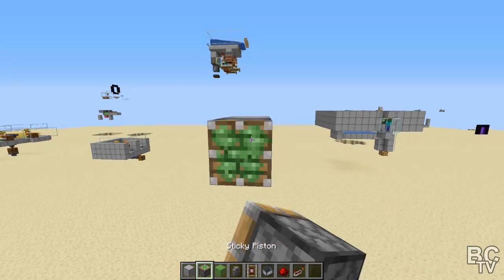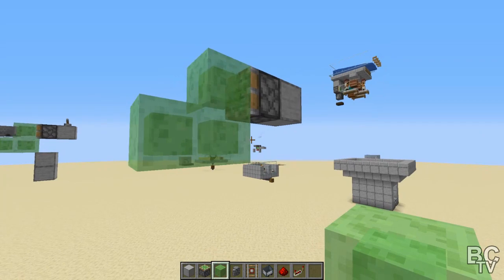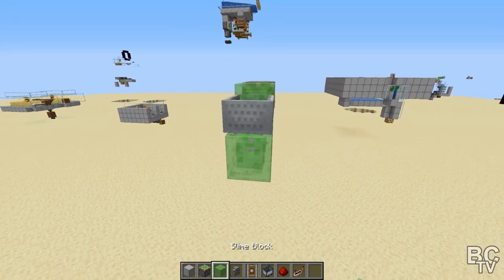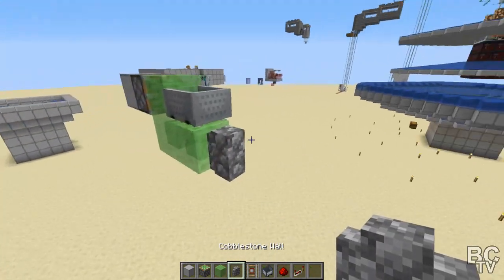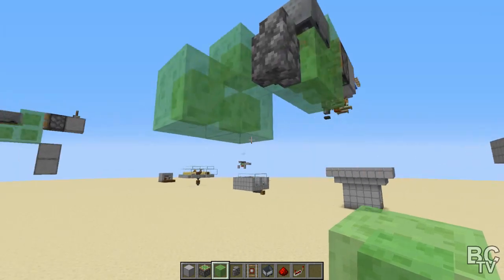Once you're up there, you're going to grab your sticky piston and slime block. You're going to place one there, there, and there, so it looks like this. And then on top of that slime block, you're going to put a detector rail and then a minecart. Then in front of this block, you're going to put a wall, and then go off to the side and put another slime block there, one below it, and one off to the front, so it looks like that.